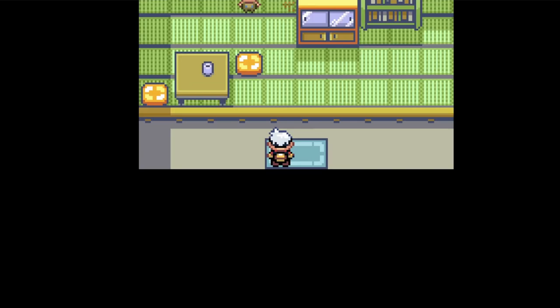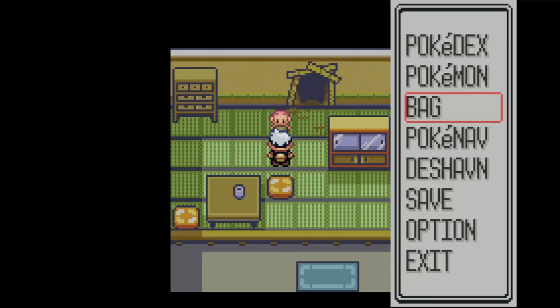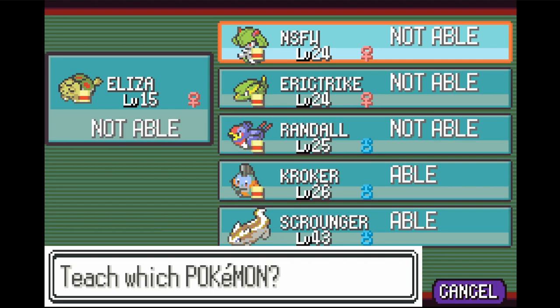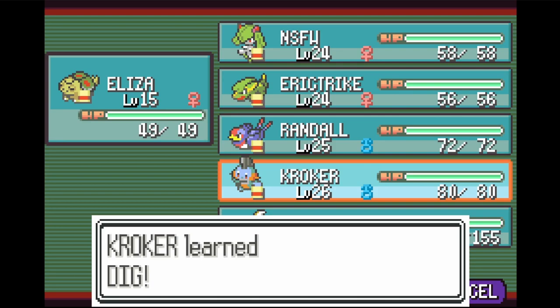We're going to go in this house right here. I know exactly what I need to do. I'm going to talk to this little kid right here — if we talk to him, he's going to give us the TM for Dig. TM 28. That's a good thing. Let's go ahead and give that to... let me go to my items, find the TMs. TM 28 Dig — it's going to be a great move until we can get our hands on Earthquake. Actually, I think Croagunk automatically learns Earthquake at some point, so I may end up giving that TM to somebody else. Let's get rid of Mud Slap — we rarely use it.